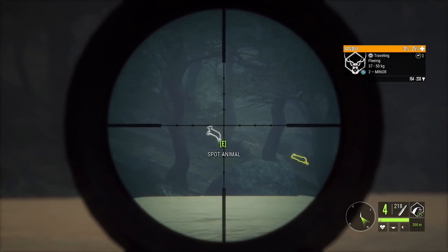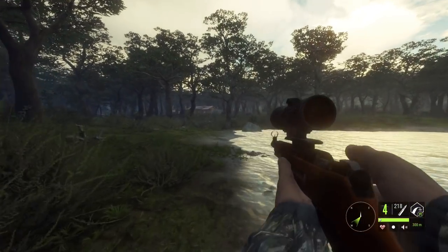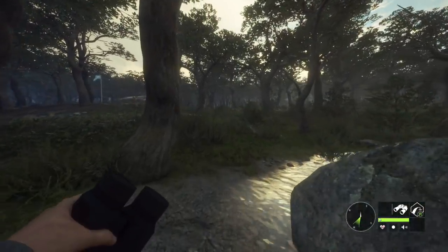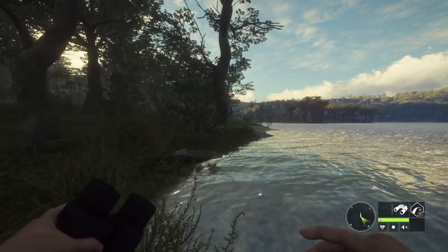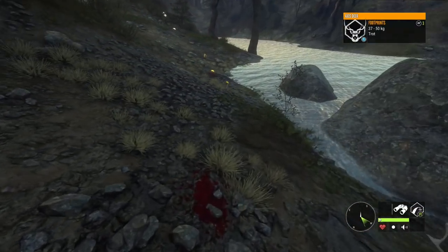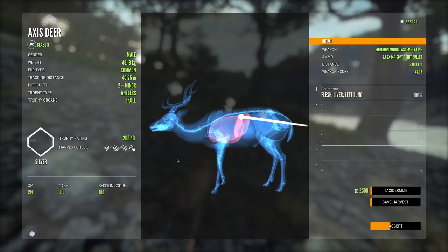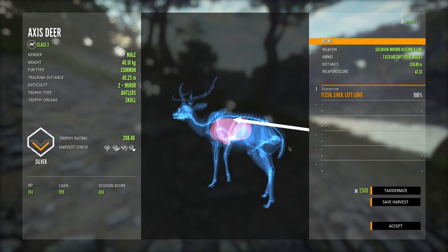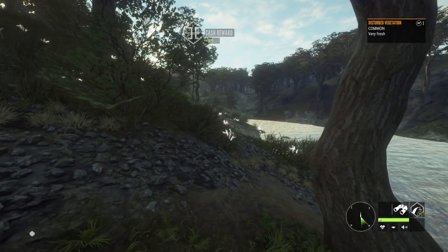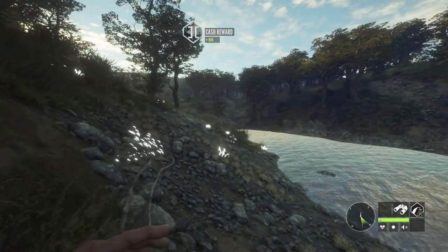That is a good shot. The first shot was a drop shot, and these other two have been long shots. Surprised we haven't messed up these long range shots yet because this is like 300 plus meters and axis deer are pretty small, so definitely happy with the shots so far. Now we're finally over here and it is a vital organ hit - was a little bit high but still managed to nail the lung, so I'll take that.